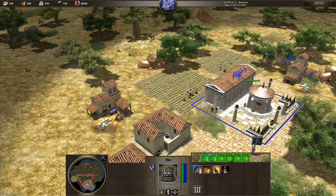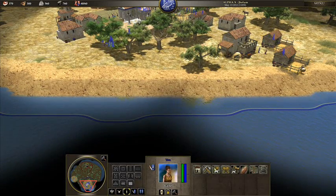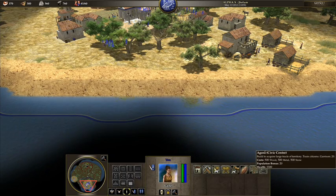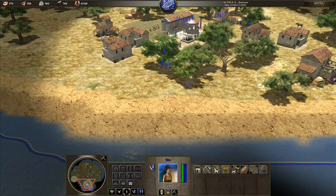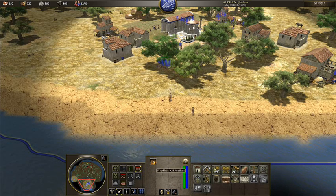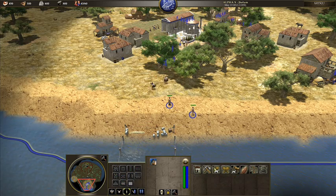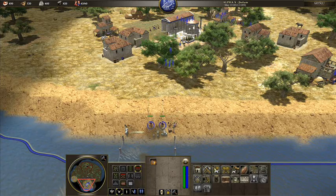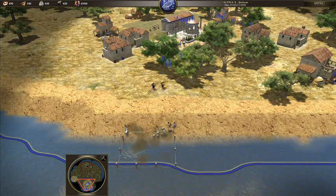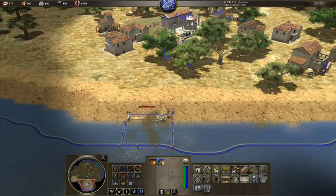I'm going to start getting some more people in here. I seem to be somewhat lacking in the food department. I wanted to build a dock, but I don't seem to have that available to me — maybe I need something else. We need this guy to build the dock. I'll show you what I was on about — he's put those foundations down, and now I can send these guys back to the chopping ground. I've got a few villagers down here, let's get them onto that.